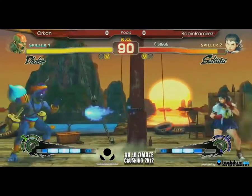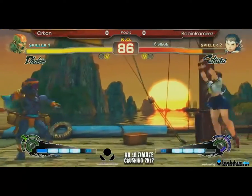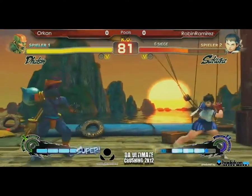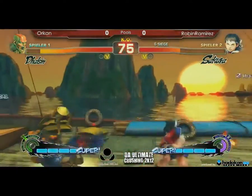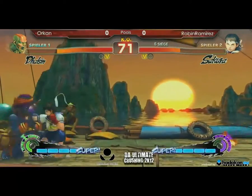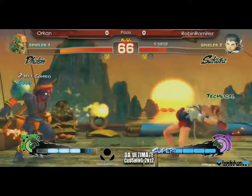Both players are carefully zoning each other out. Sakura getting impatient to get in. Oh wow — that actually hit! Nice. Using the counter hit — a limp hit — to score a knockdown.